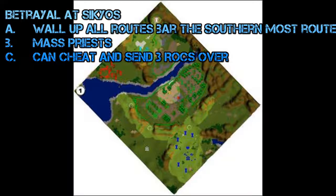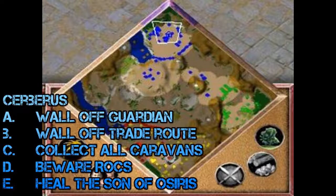Number seven is Betrayal at Sicius, in which Castor realizes he's messed up and released the titans. Ajax and Amanra have to defend from the Spawn of Prometheus in order to build up three rocks and send them to Castor to save him. Wall up all the routes at the southernmost entry into your base — don't bother with the extra town center, that way they have to walk around all your walls. Mass priests, as the only units sent are Spawn of Prometheus and priests are anti-myth units and will destroy them really well.